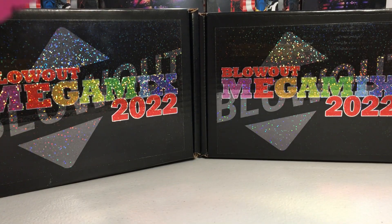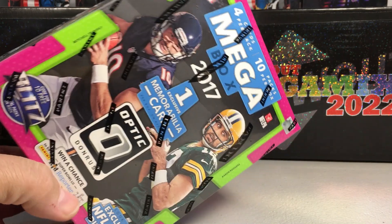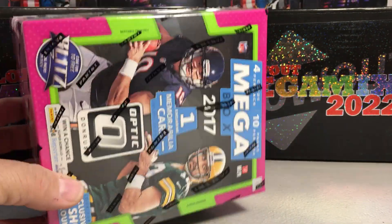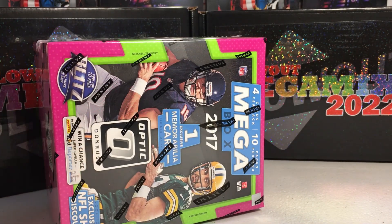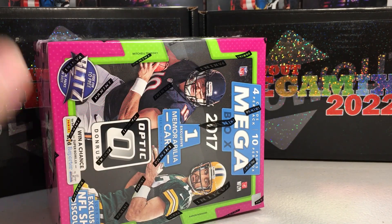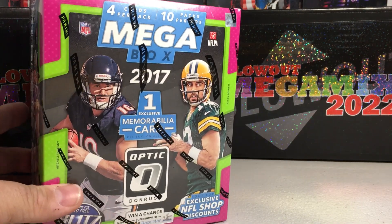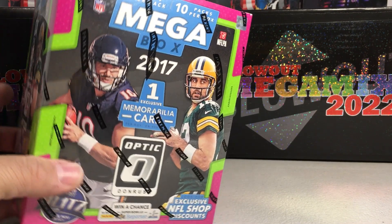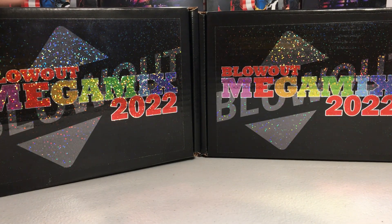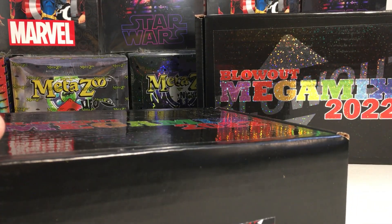It costs $500 and you do get one of these that were originally $300, and one of these 2017 mega football boxes - Optic. I've been able to sell these and get most of my money back just by selling this mega box. This is the Patrick Mahomes rookie year. Blowout Cards sells these for $500 and you get both boxes, so it seemed like a no-brainer.